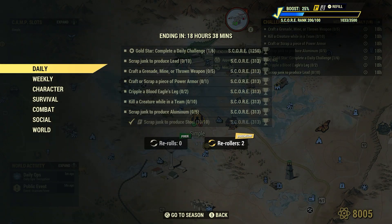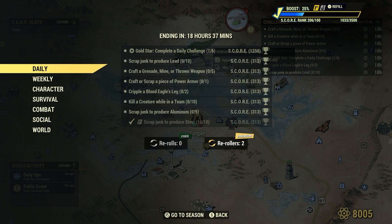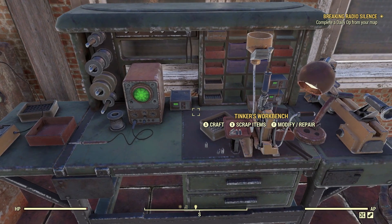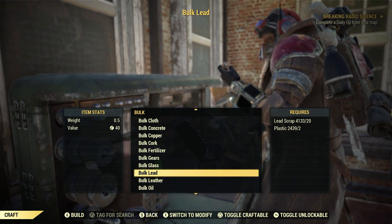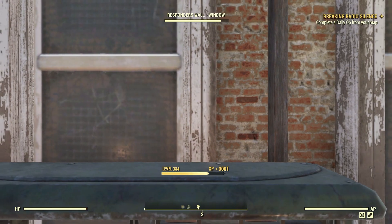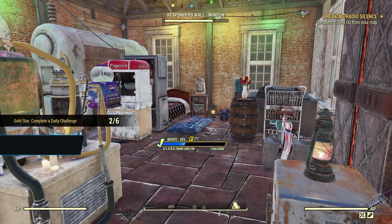What's next? Scrap junk to produce lead, 10. Same deal — I have many videos showing junk items you can find if you're legitimately looking for lead, because it's very important for crafting and modifications. Tin cans are a great source of lead. But because we have a daily or weekly challenge, we can just bulk lead at the Tinker's Workbench. Go to craft, down to bulk, then bulk lead. As long as you have 20 lead scrap and two plastic in your stash or scrap box, this method will work. Craft just one, back out, scrap it. Scrap junk to produce lead: 10 for 10. Easy score.